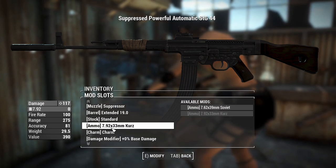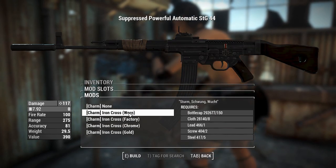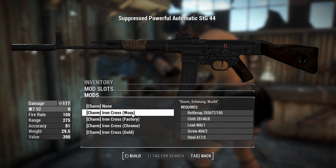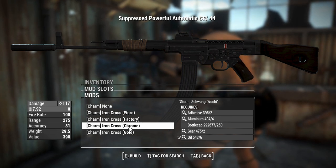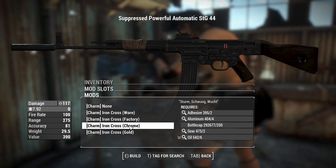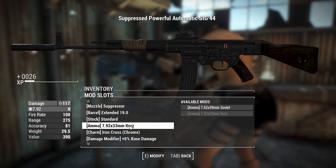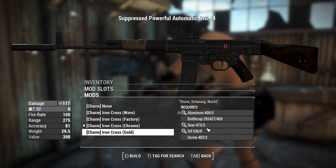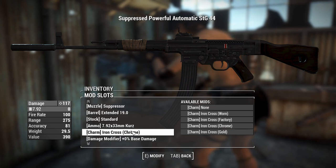We'll get those on the chemistry bench a little bit later on. There's a charm here — you can have an iron cross on it, a factory one, a worn one, chrome, or gold. I don't know if the iron cross is typically known to be offensive, so in case it is — chrome. It actually costs bottle caps to do that. That's really weird — I'm investing in the weapon here.